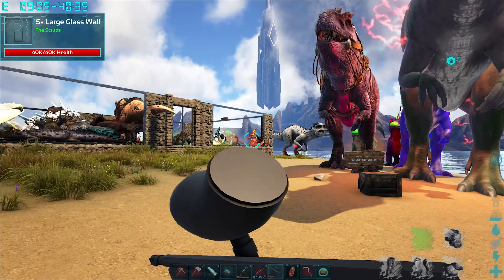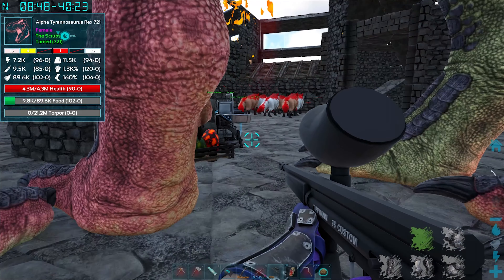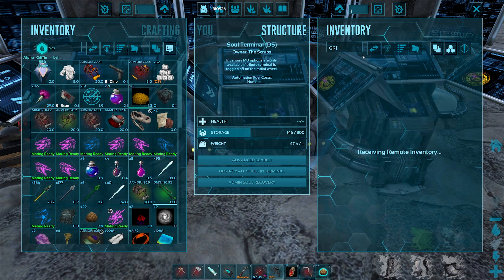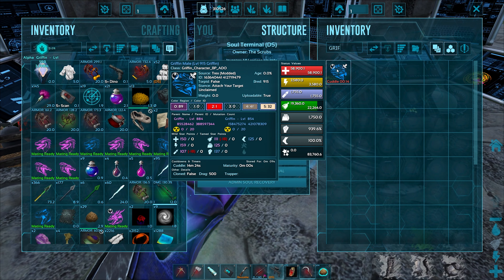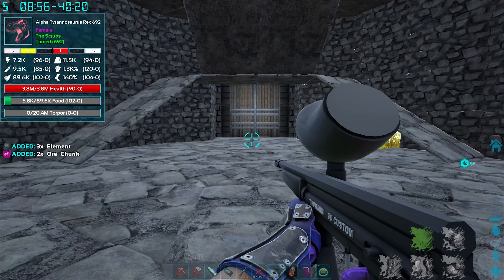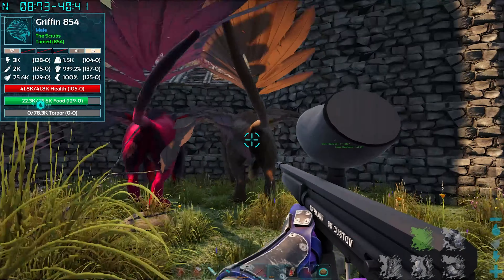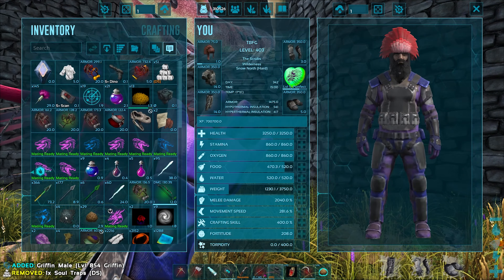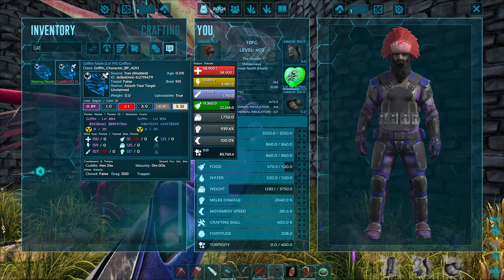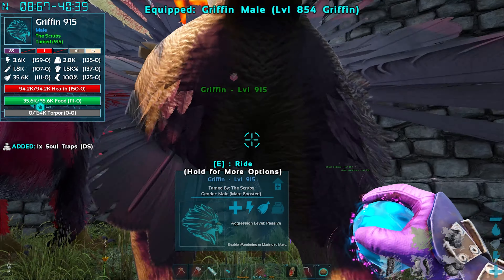A baby griffin was born! Let's check it out - it's a male at level 915, might be the new breeding standard. These creatures seem to be pooping element which is kind of awesome. The other griffin is an 854 with 137 melee and 105 health. This new male has 137 melee and 150 health - this is the new male breeding standard! Even better, it came out as an adult.